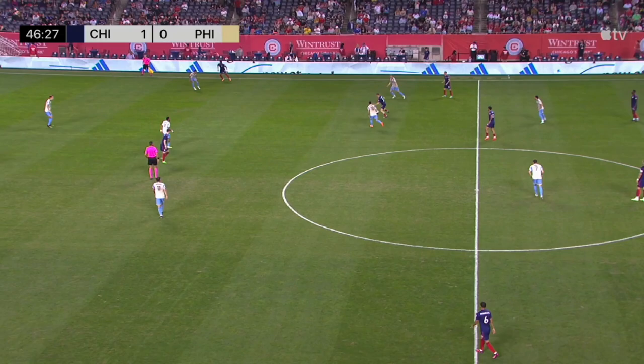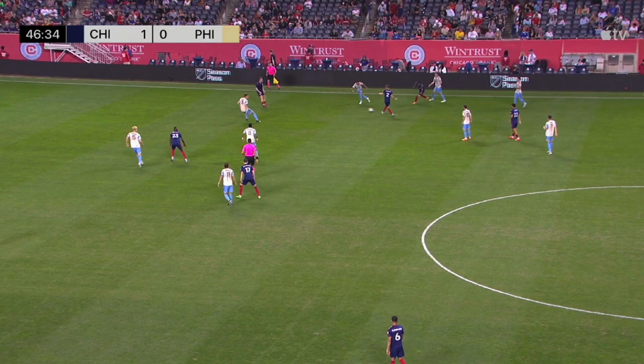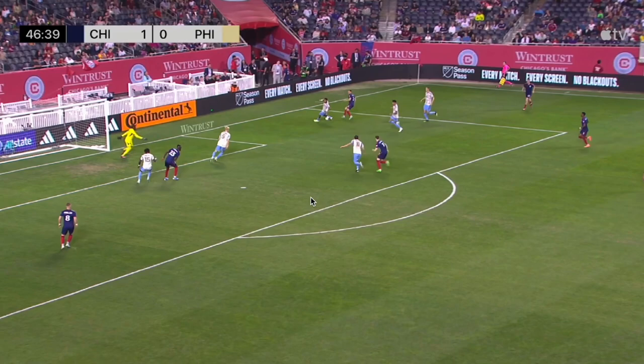Fabian Herbers gets the ball and has so much space to run into because nobody closes it down. This is huge: Nate Harriot should have been the one pressuring the ball, and Jack McGlynn should have been the one dropping off into midfield — but it's the opposite. McGlynn goes for the ball, so Suke is now unmarked. Jack Elliott has to push out wide because Nate pushed way too high up. Suke runs completely unmarked into all that space, and it leads to a fluky own goal.